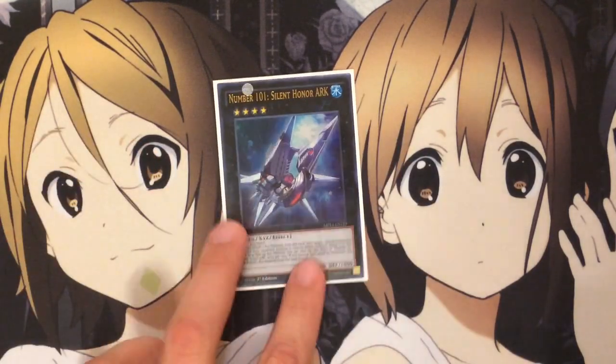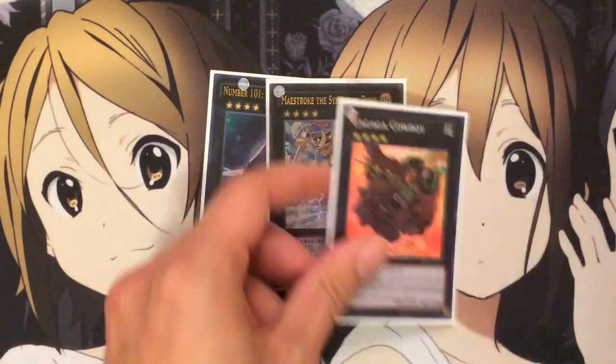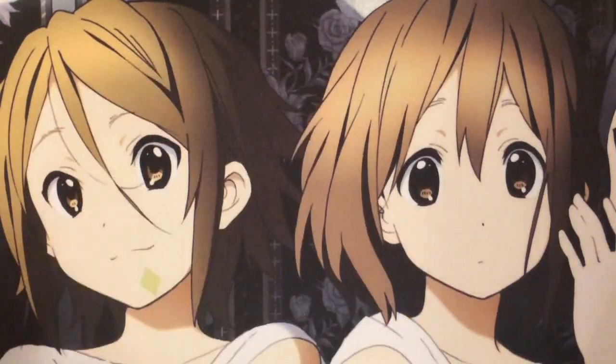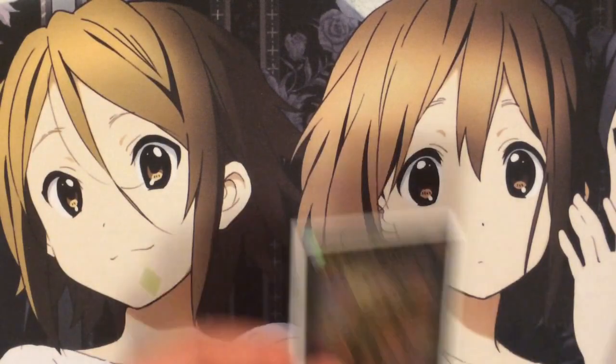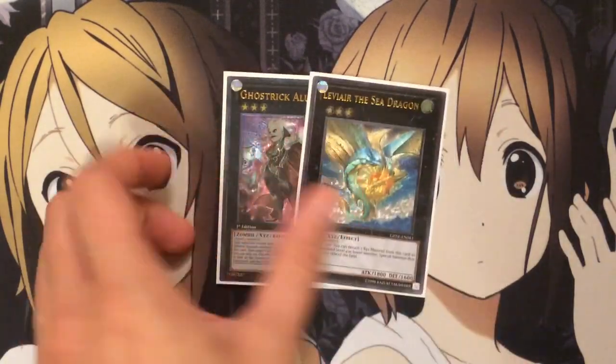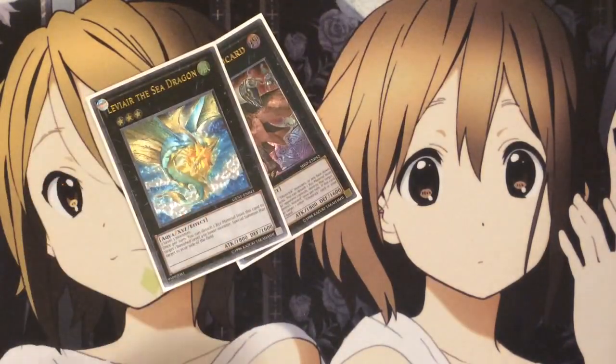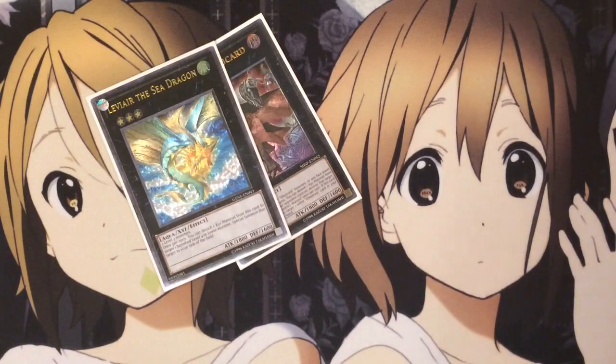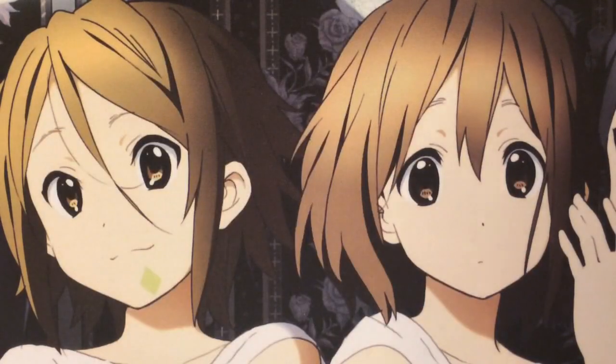Also one Number 101, one Maestroke, one Cowboy — these are basically for when you're ever stuck with just Hanzos on the field. One Alucard, one Leviair. If you ever get your Magicians — Timegazer Magician — Pendulum Summoned onto the field, those are the rank 3 and rank 4 targets for those situations.